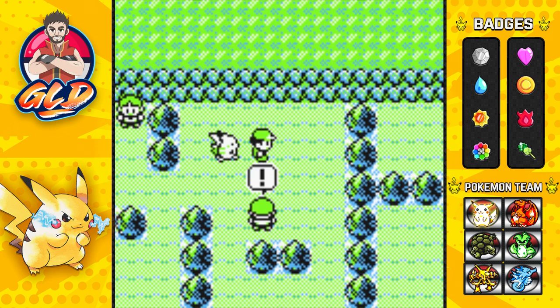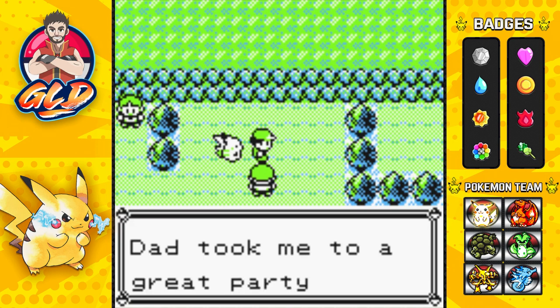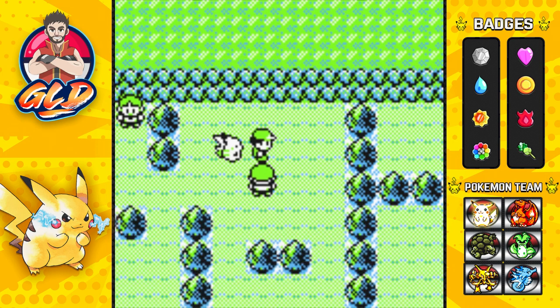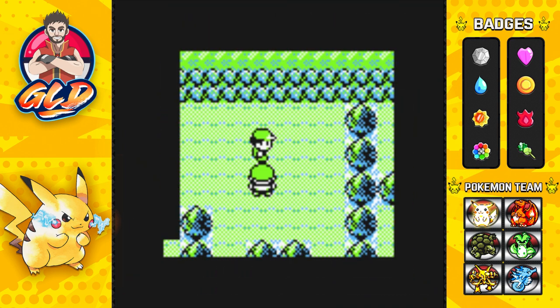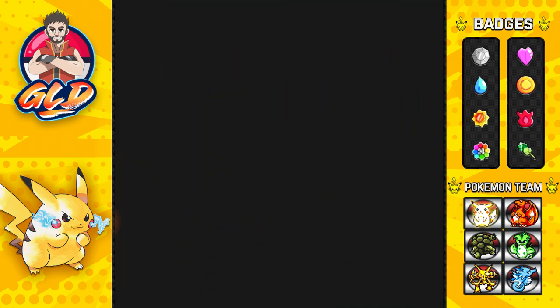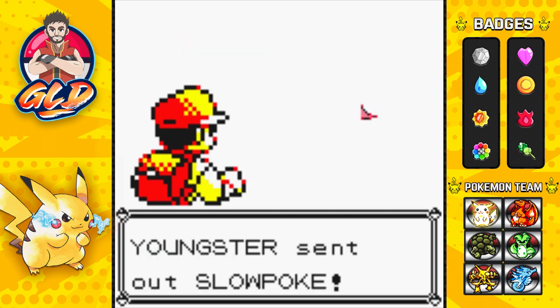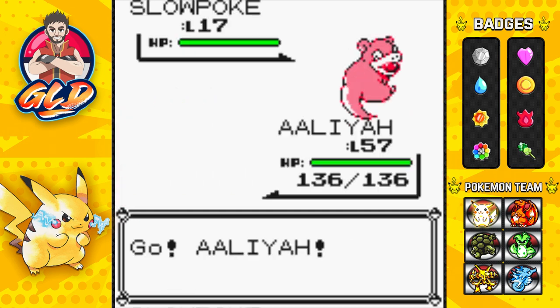As you can see, the trainer is located right there. Go upstairs and he is going to spot you. Go right ahead and start battling this Pokemon trainer.